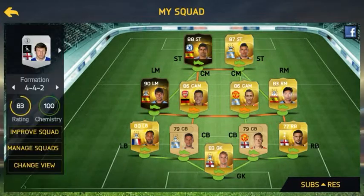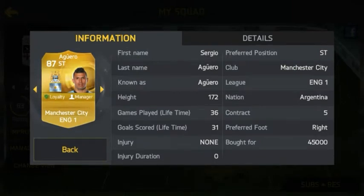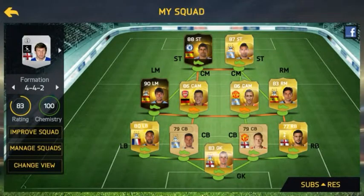We have Sergio Aguero in our left striker, and I bought him for 45k, which is very cheap considering that he's an 87-rated striker, and that's because I bought him with a buy now and chose the cheapest one.